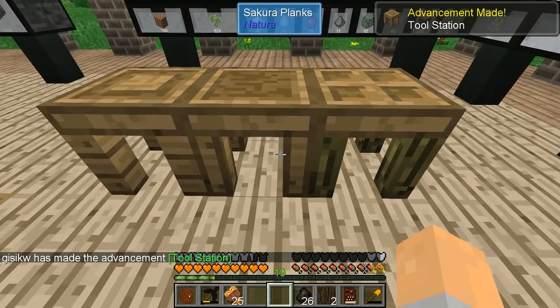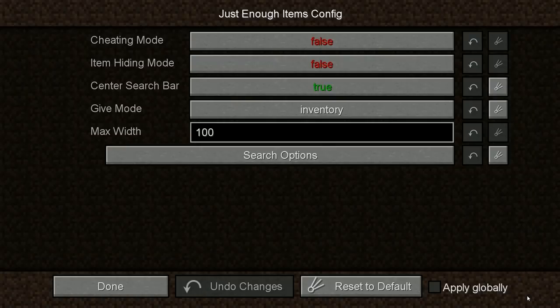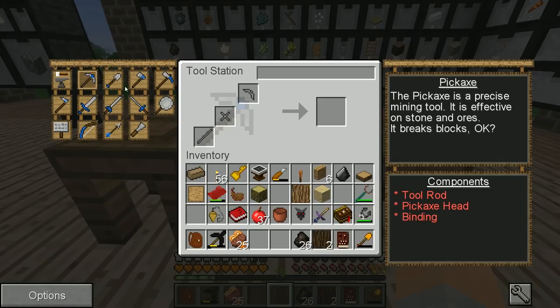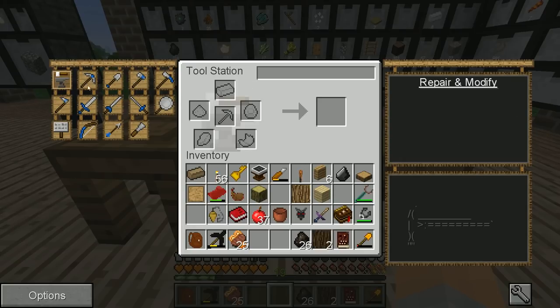This tool station shows us the cutting mattock for reversible, versatile tools. For example, we can put in a particular shaft, a particular pickaxe head, and then I think this is called the binding — the thing that actually keeps the head attached to the base. And then I guess there's some sort of upgrade system.